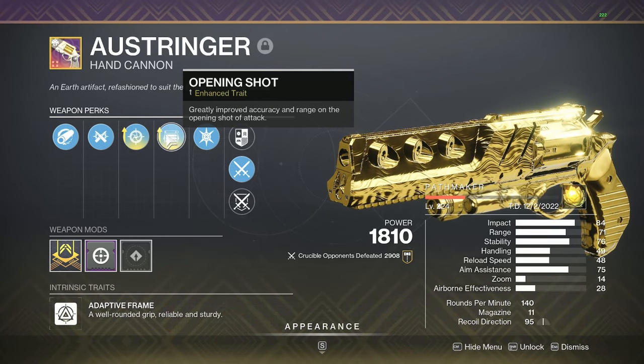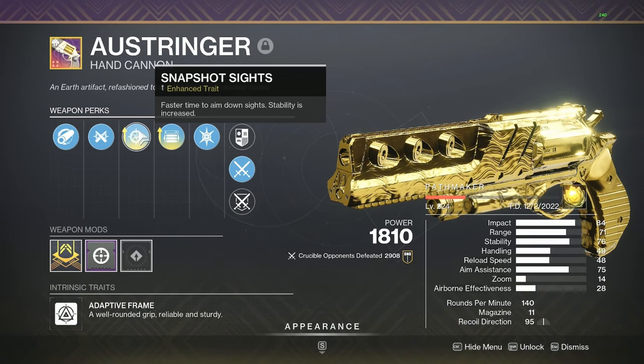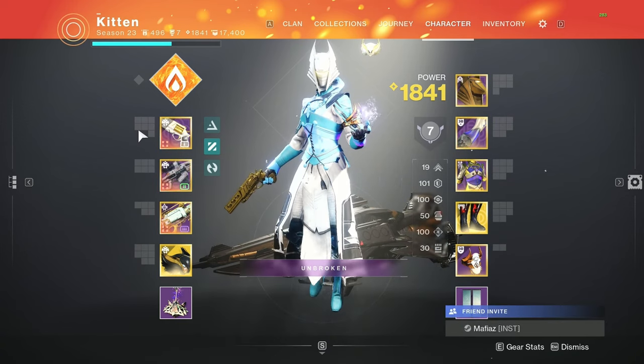For the masterwork I went with a Range masterwork. If you don't like Snapshot Sights, you can always go with Eye of the Storm — it isn't terrible. I went with Snapshot because it's always up, whereas Eye of the Storm doesn't have constant uptime. But yeah, that's pretty much the setup I'm going to be using in today's gameplay.